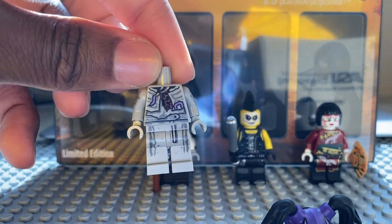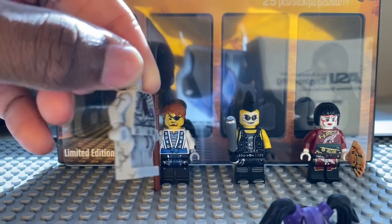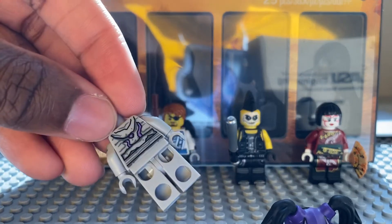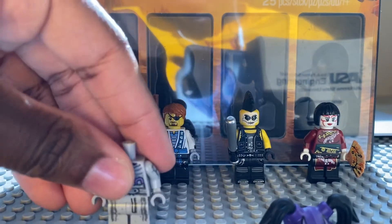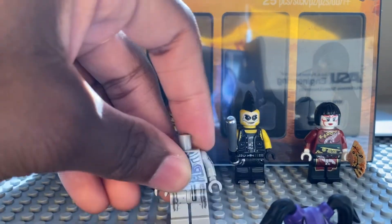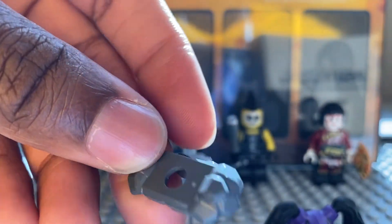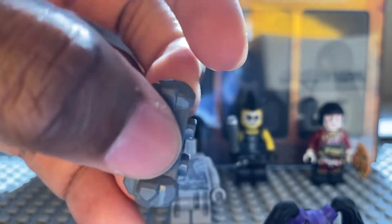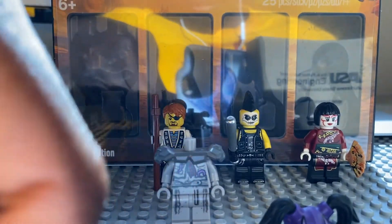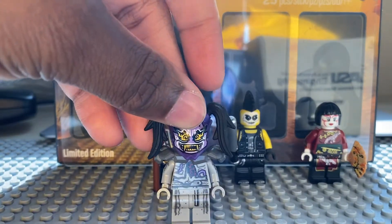You can see her torso detailing on the side and the back detailing looks pretty good. They also included the armor piece from Ultraviolet from Season 8, which can also be used on Harumi. That's pretty much it for Harumi.